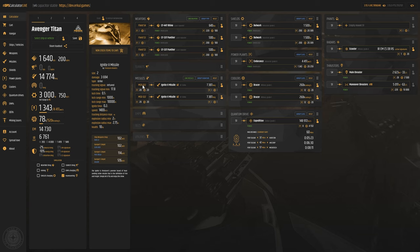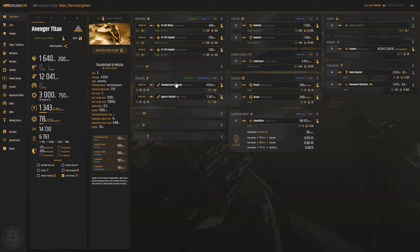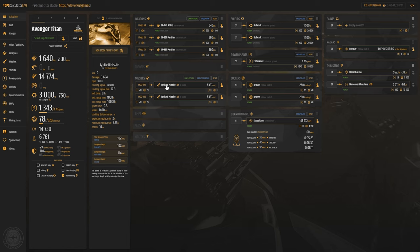Our missile damage with four Ignite 2s — the ship has two size 2 missile racks. The naming scheme: MSD-322 means a size 3 hardpoint, missile rack holding two size 2 missiles. Another option is a size 3 launcher holding four size 1 missiles. Total missile damage stock is 14,774; bumping to Dominator 2s gets you 15,500 — if all four connect, that'll kill a lot of ships.